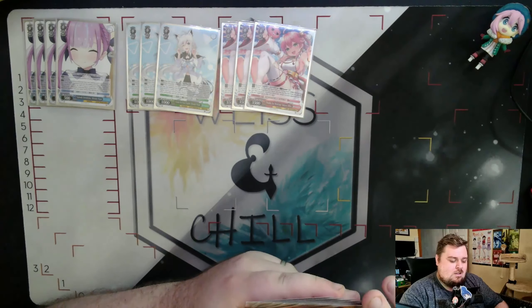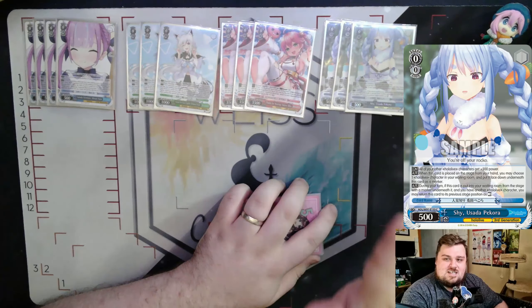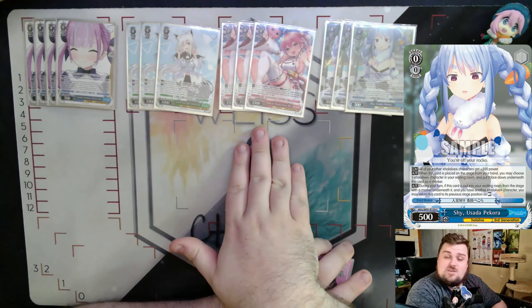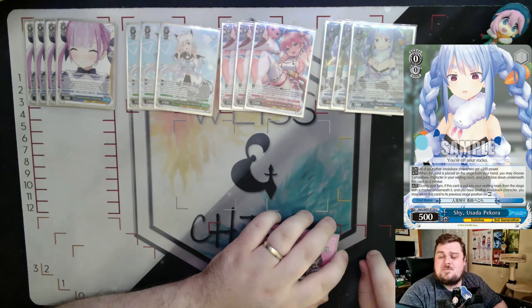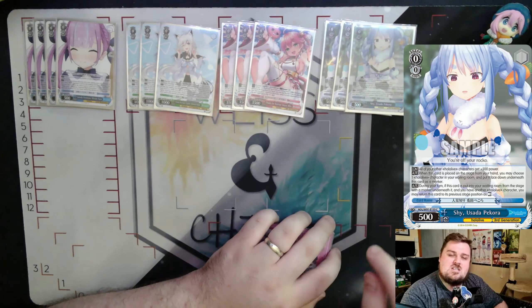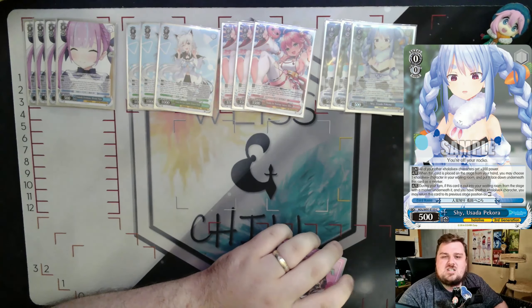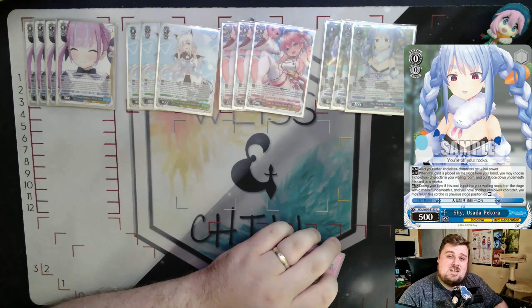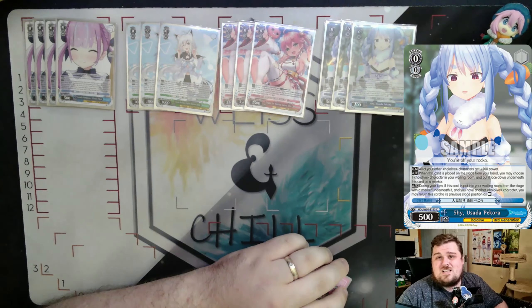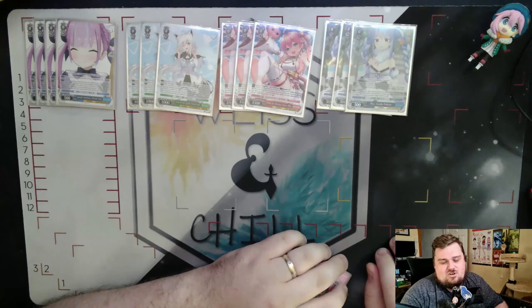We run three copies of the Shy card, which is a global 500 power to all your characters, making your free fives up to 4000 power. It also comes into play letting you grab a character from your waiting room and put it under this card as a face-down marker. If this card goes from stage to waiting room during your turn and has a marker underneath it, you can bring it back rested — meaning you can still use it for set effects later in the game.